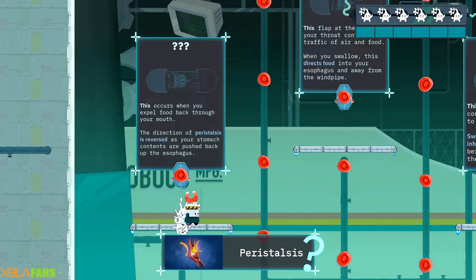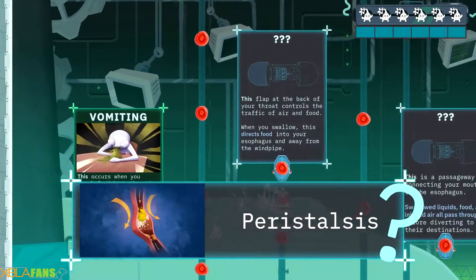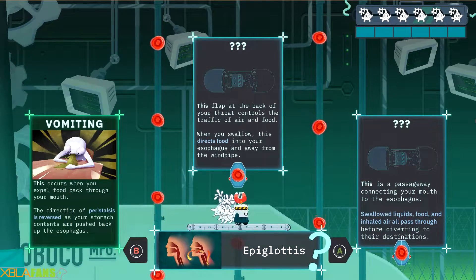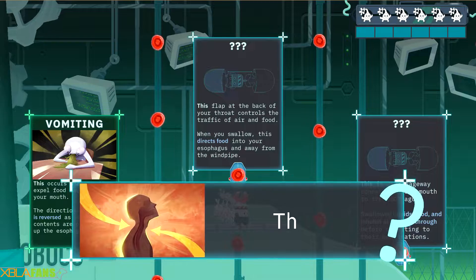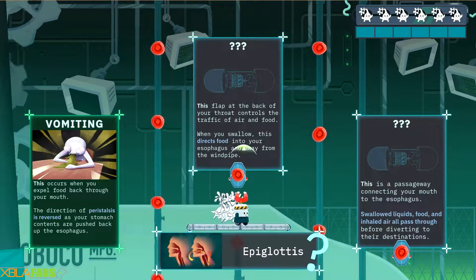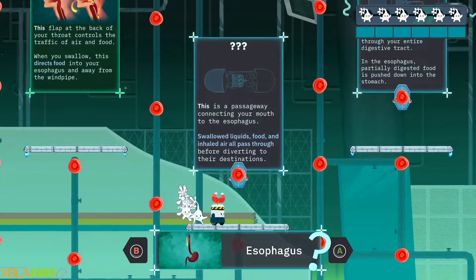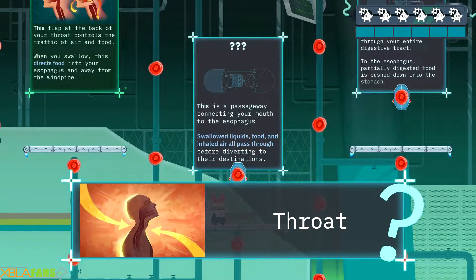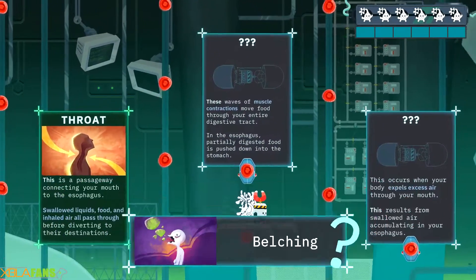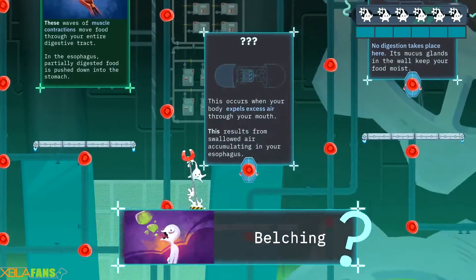Throat, throat — mm-hmm. Yeah, vomiting. Throw to the back of your throat — it's the little floppy thing, the throat flap. That's the esophagus — the passageway, the throat. Excess air — belching.